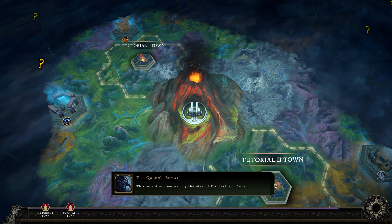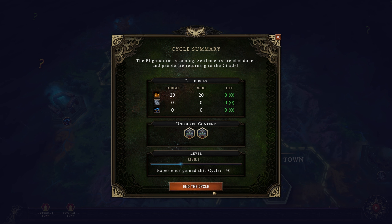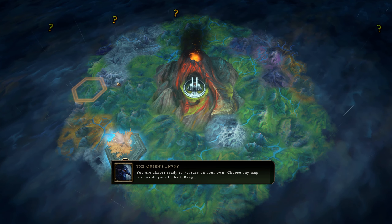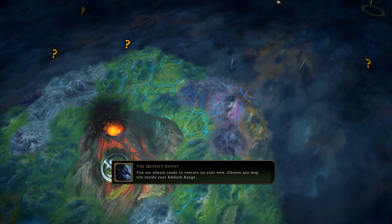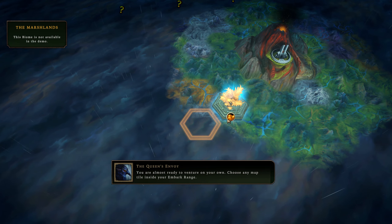This world is governed by the eternal Blightstorm cycle - it's almost upon us, so no caravans are allowed to embark. Click on the button on the lower right corner. Blightstorm's coming - settlements are abandoned and people are returning to the citadel. And I unlock the Obsidian Archive and gain 150 EXP. I'm assuming this is about to just murder everyone - and it sure did. You're almost ready to venture on your own. Choose any map tile inside your embark range. There's a lot of biomes not available. Oh my God, look at how much map there is - all of them have weird little markers on it.